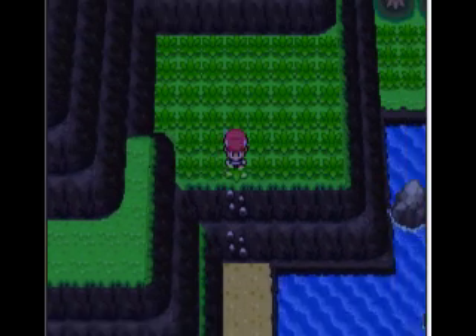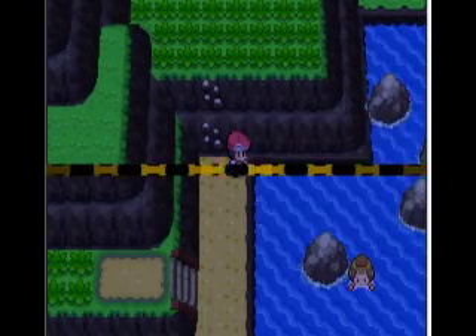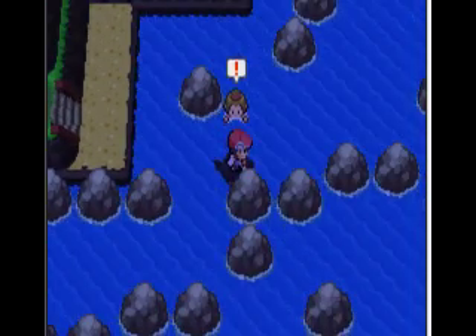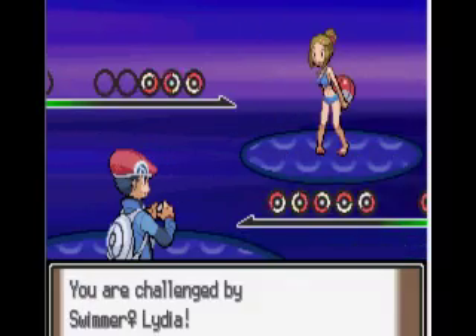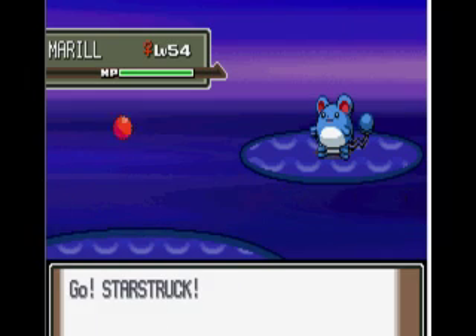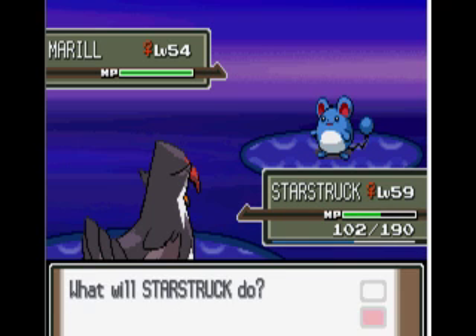And then we're going to climb back down here and we've got to battle some more people over here. So let's get on our Pokemon and Surf. I'm battling Lydia - she has a Marill level 54. And I don't know why these people haven't evolved their Pokemon - it's after the Elite Four and they still just... oh my goodness, it's crazy.